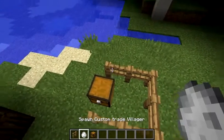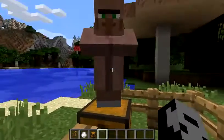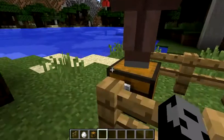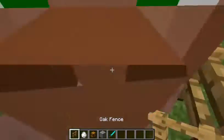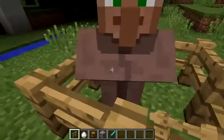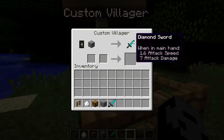So, spawn the custom trait builder, then take the chest and break the chest and you get stuff. Then push them into there and put there. And now you see stone for diamond sword.